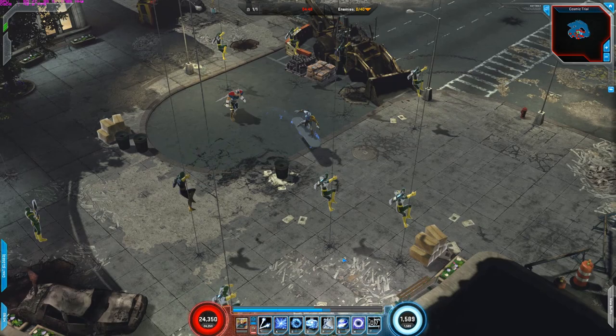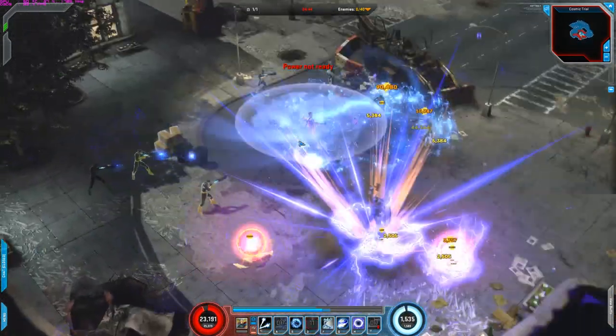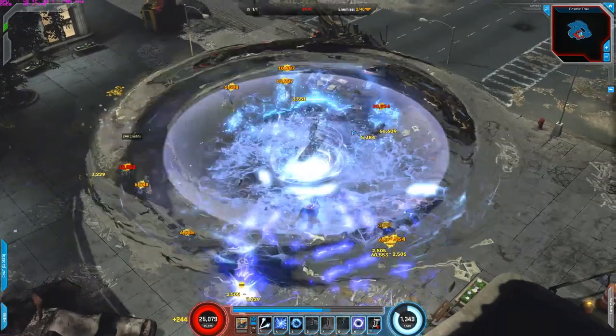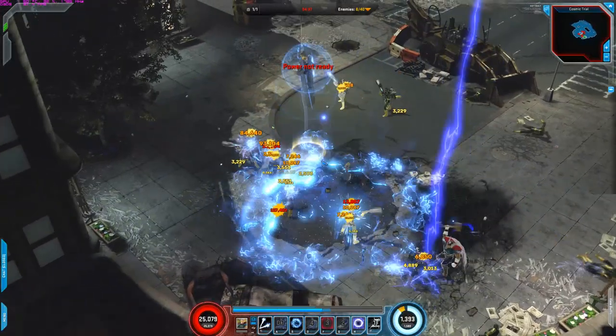First thing with these enemies with Silver Surfer is activate your powers, which is A, S, D, F, and G. G you want to place it with a lot of enemies and then do it again — A, S, F right here.